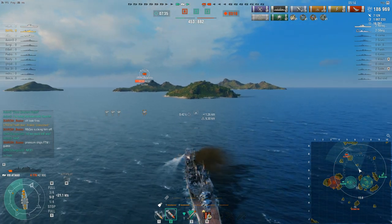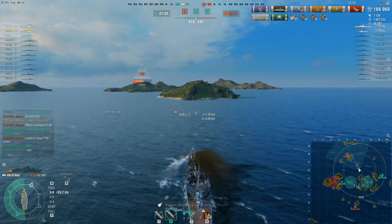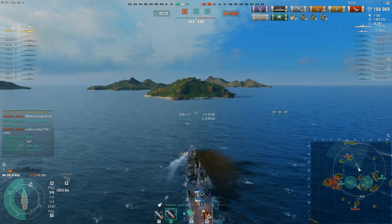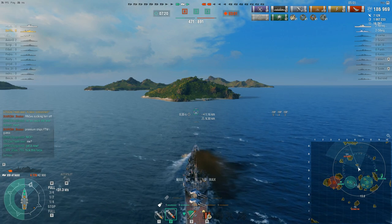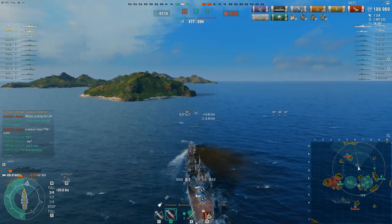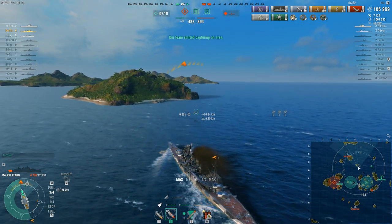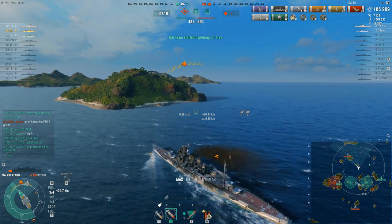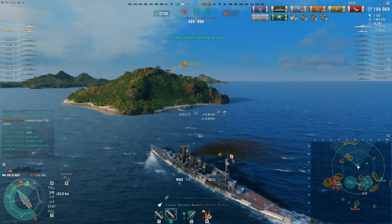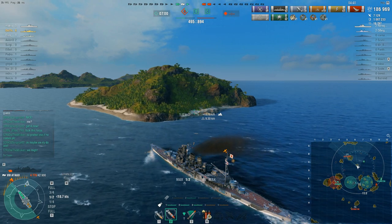The Kuznetsov is going to need to reposition — I'm pretty sure the peak of the island is now blocking his shots even if he was firing blind. And now for the first time in this match, Oni's team actually have the advantage. They're still 500 points behind, but the Asashio has done it — he slips into the cap circle. The Asashio has actually done very well this game: he hasn't dealt much damage, but he's been instrumental in ensuring the team haven't already lost by taking Bravo.